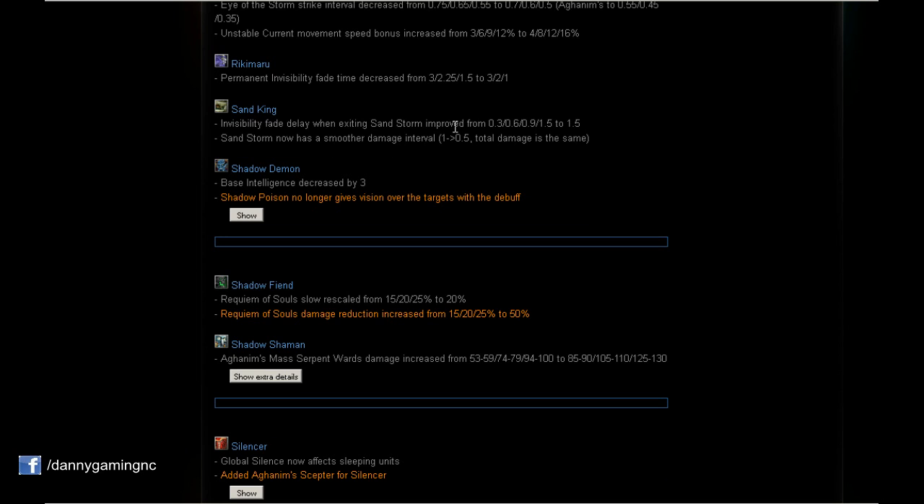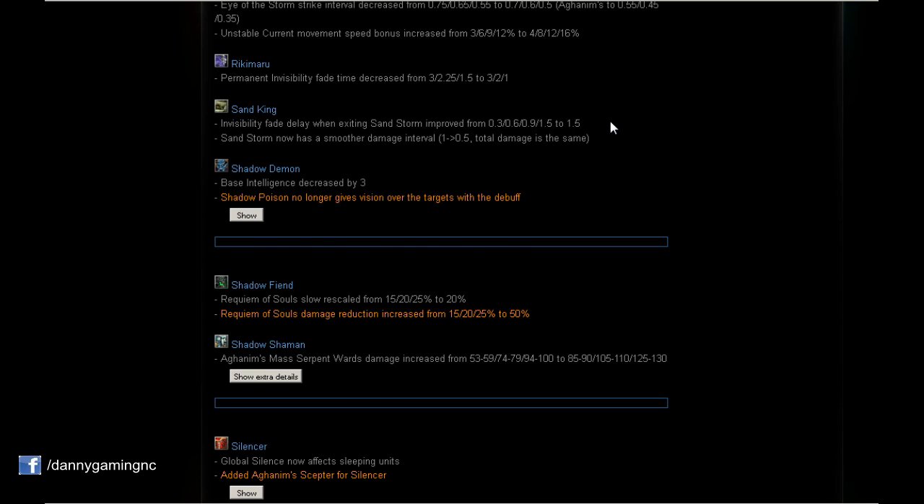Sand King: Two changes to Sandstorm. Invisibility fade delay when exiting Sandstorm improved to always 1.5 seconds — before it was 1.5 only at level 4, but at level 1 it was only 0.3 seconds, level 2 was 0.6. Now it's always 1.5 seconds, very nice. And Sandstorm now has total damage the same. Shadow Demon: Base intelligence decreased by 3 — a bit less damage, sadly.